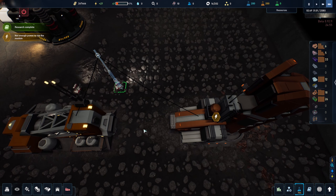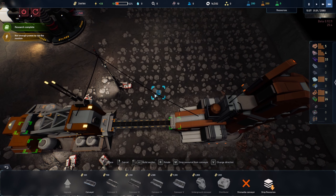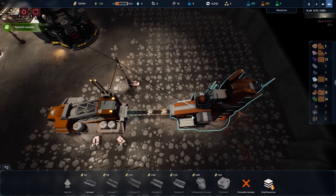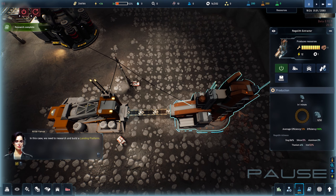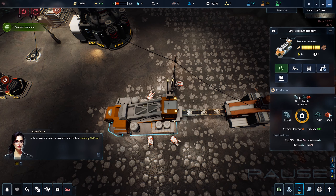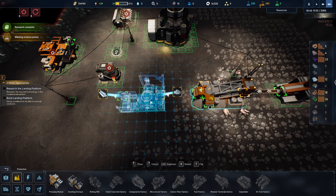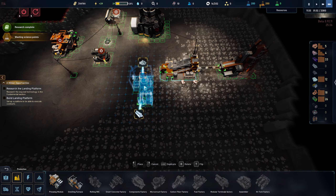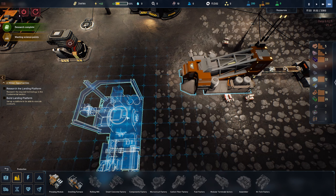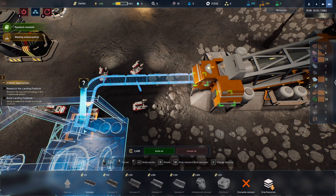The conveyor belts connect everything up. This is the exit point, this is the entry point — build all conveyors, which costs 1,500 credits. What's happening now: the regolith extractor gets the regolith and churns it into the regolith refinery, which produces a decent extraction rate of iron oxide. But at the moment we can't stash or use that oxide yet — for that the smelting furnace comes into play. Normally I'd set these up in a row but I'm running a little low on space, so I'll set it at a slight angle.